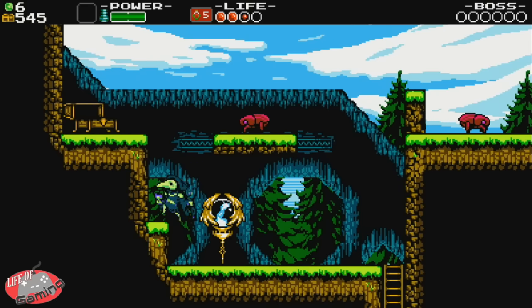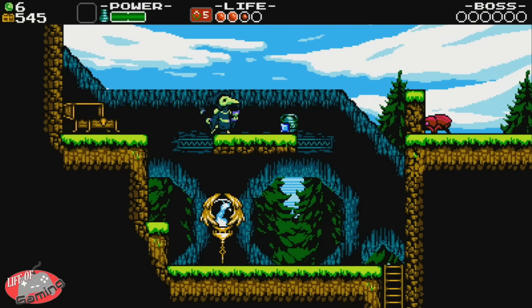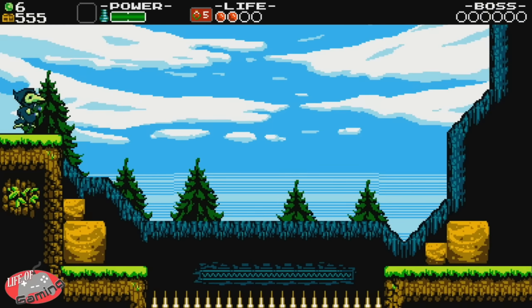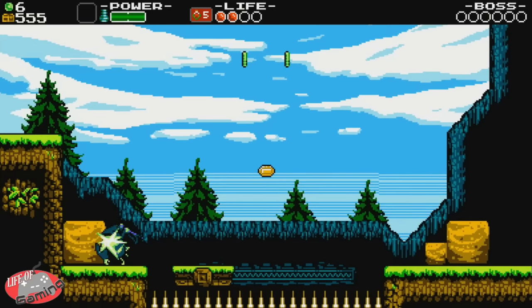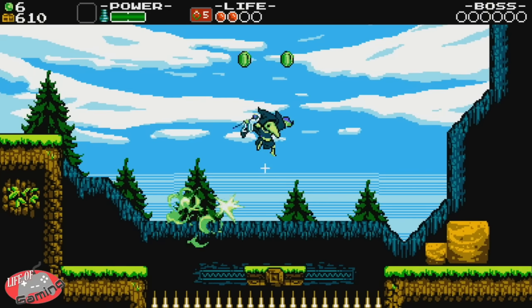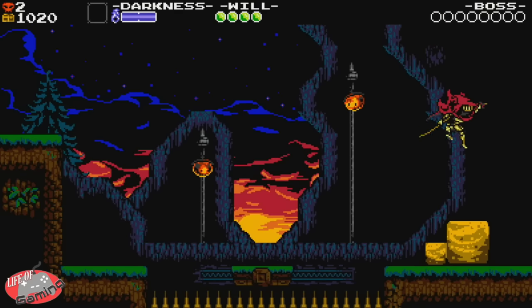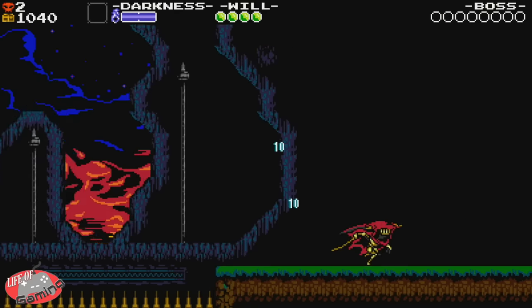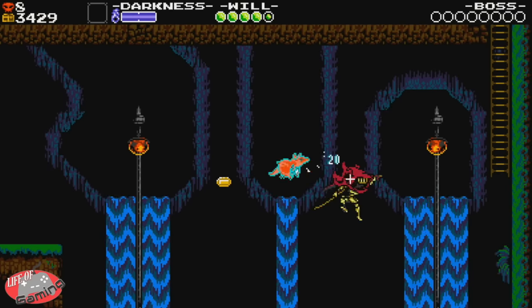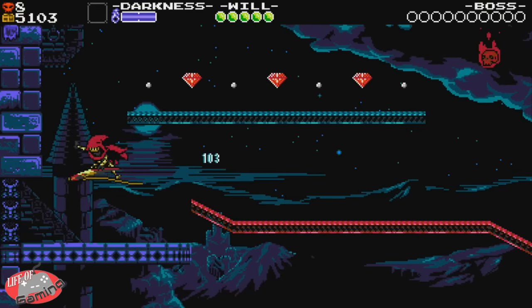Above that, Yacht Club adds a layer of strategy by giving each of the characters specific abilities. For example, Shovel Knight, using his shovel, can pogo off of both objects and enemies to reach hidden or specific areas. Plague Knight has the ability to burst jump, and that just propels him over long distances. And then the newest Knight, Specter Knight, has the ability to dash off both objects and enemies into specific directions. Each one plays just a little bit different, and that allows you to feel fresh every time you go in, but every one feels perfect.